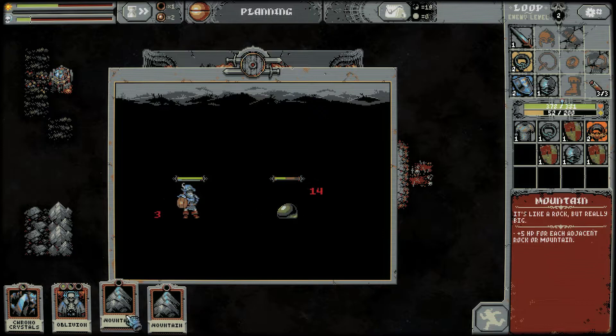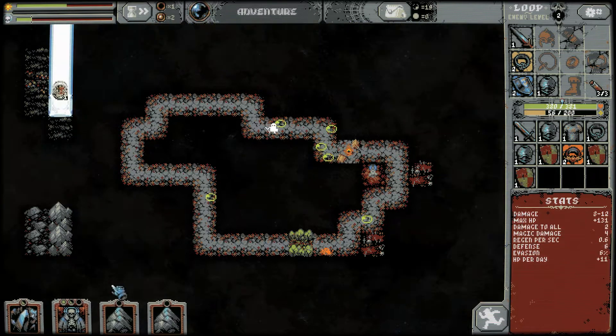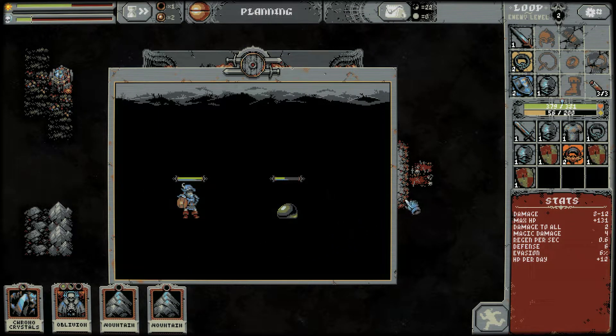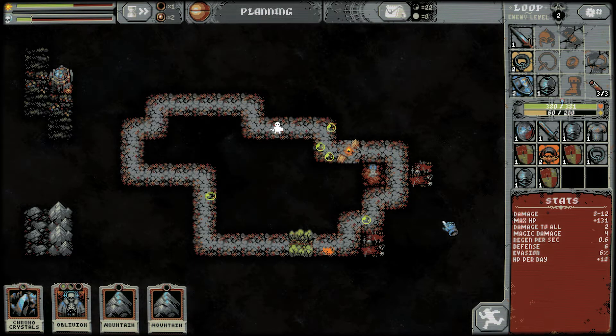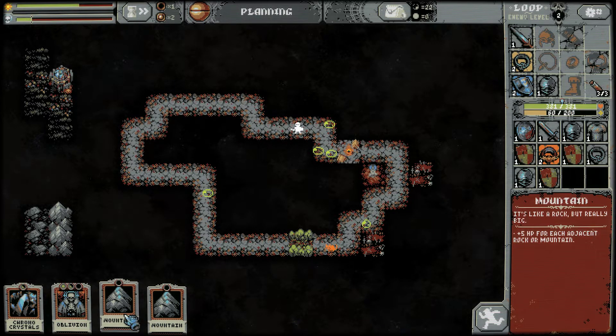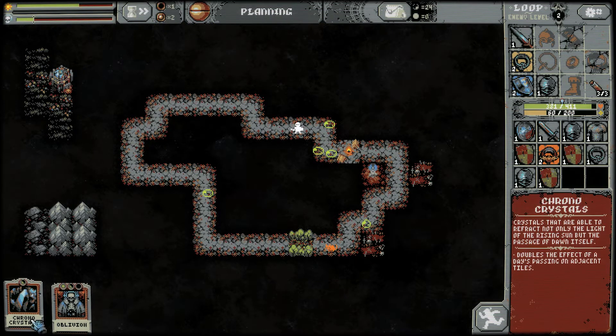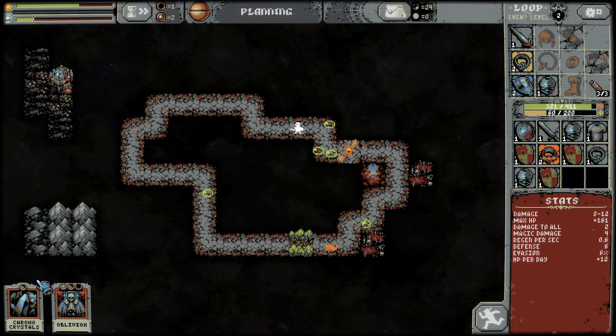We have some mountains to lay down here, we'll get those down in a second. More meadows — let's get those in. Let's pause it there. Defense 4, not as good. Let's lay these in and try to get the mountains sealed up there. And then we have the Chrono Crystal — still waiting on that one. Let's let it loose again.